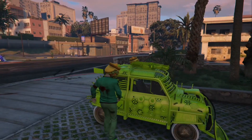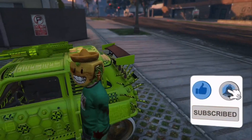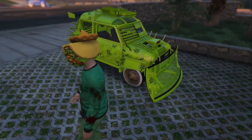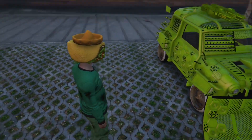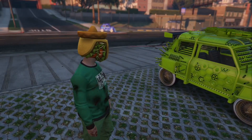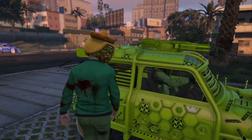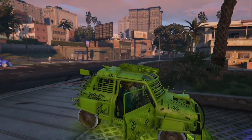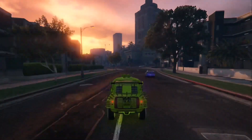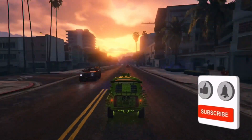It spawned over here so we gotta go get it. My friend died by the Issi — that's what I was worried about earlier. But it happens sometimes, gotta be careful. Now we're on the way to my MOC, and when we get there I'm gonna show y'all how to get your mini map back so you can see your notifications.